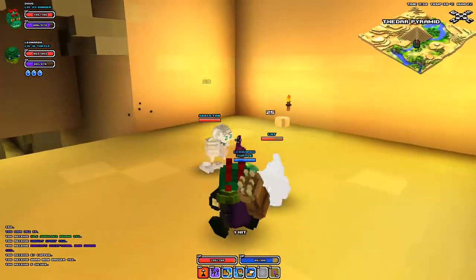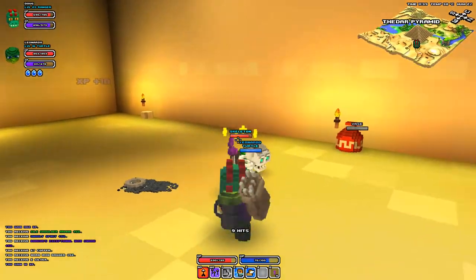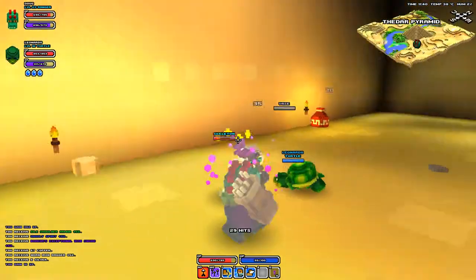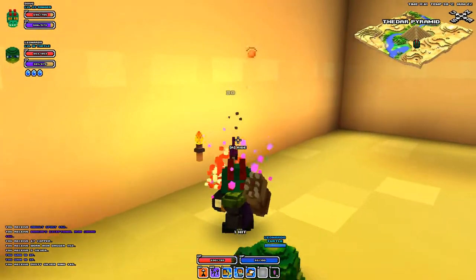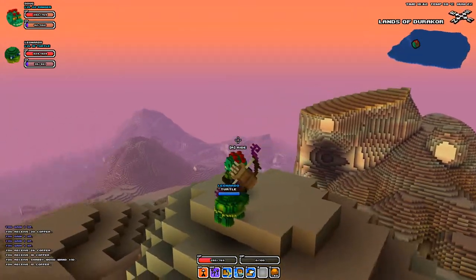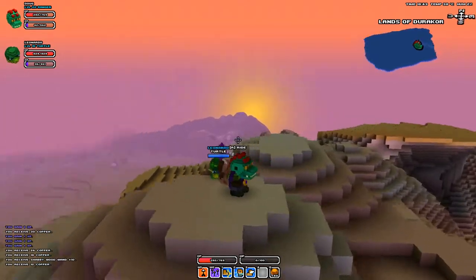A skeleton and a cat - no problem. These skeletons actually have a lot of health. First time I fought one I wasn't expecting it. Usually skeletons in role-playing games tend to be a little bit weaker, but these guys actually have a lot of health. Cleared out the pyramid. We're going to say goodbye as the sun is setting on the desert biome. Hope you guys enjoyed my first look at this - it was pretty cool taking a look at all these new mobs. I'll see you next time.